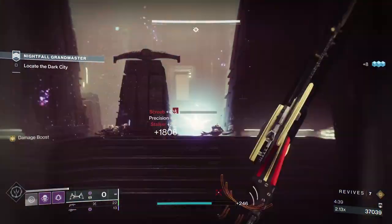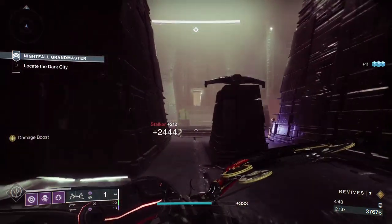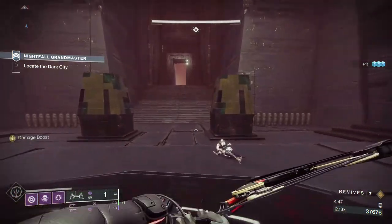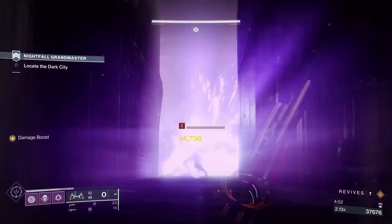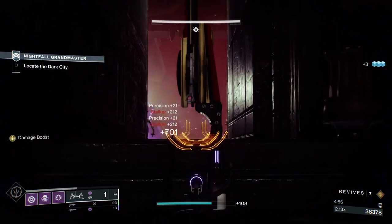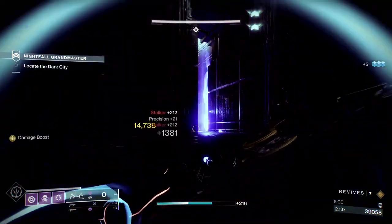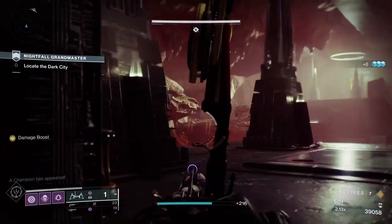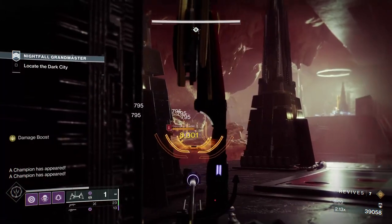Don't do your Deadfall on the plate itself, because the Stalkers will throw void fire at the last place they saw you. When you use Deadfall you become visible momentarily, so they'll throw it to wherever you used your Deadfall. If you Deadfall on the plate, that will kill you. Pick a side just off the plate where there are no ads, Deadfall over there - that's where they'll throw their void fire - and you can capture the plate relatively unopposed.